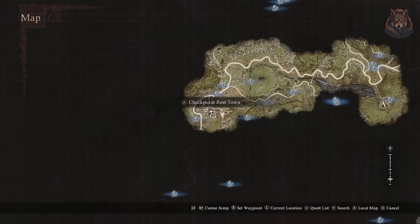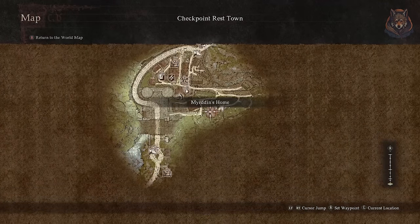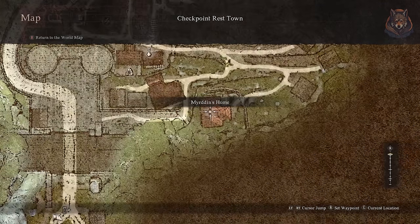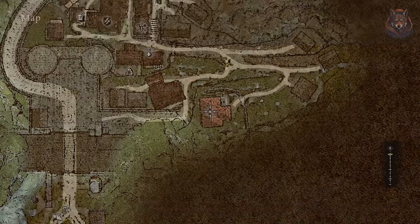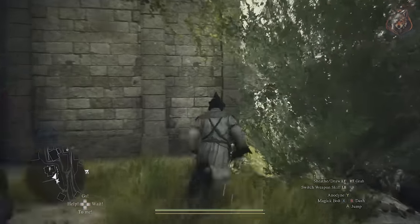The next grimoire is located in Checkpoint Rest Town inside Mirrodin's house. You can't get in the front door just yet — you can do this later in the game once you have the courtly tunic and courtly breeches, a reward from the RN8 box side quest.